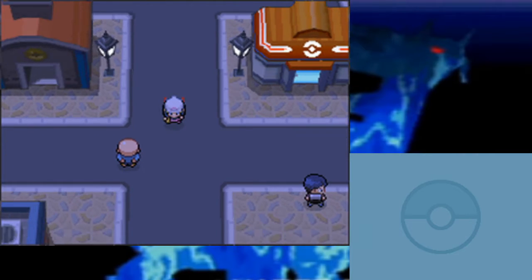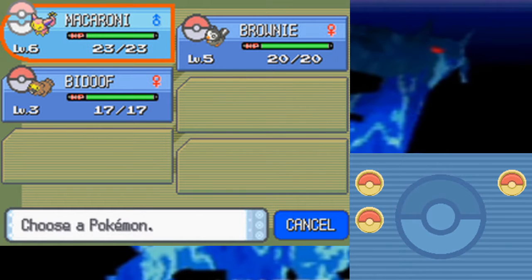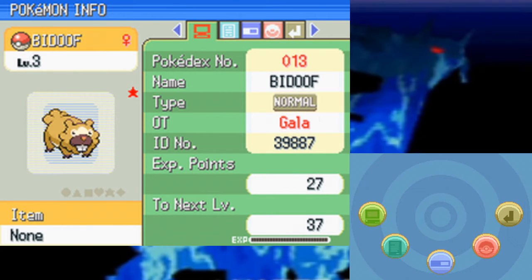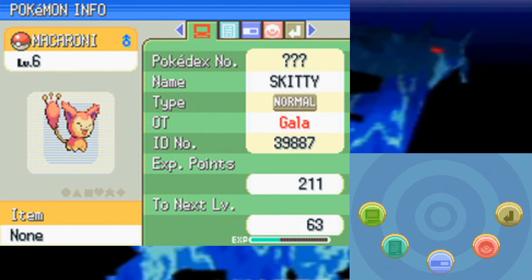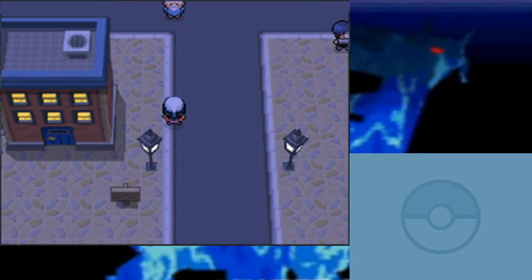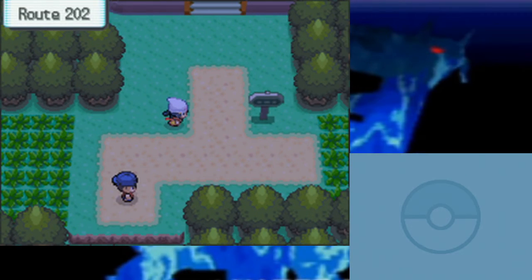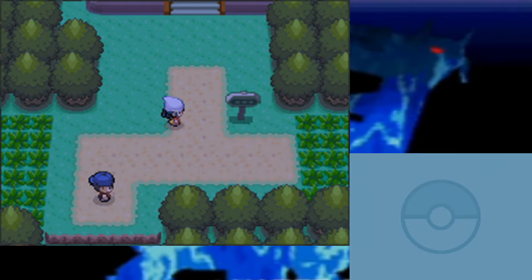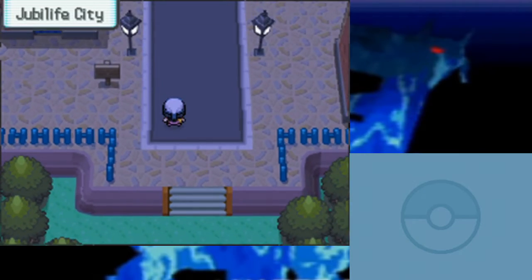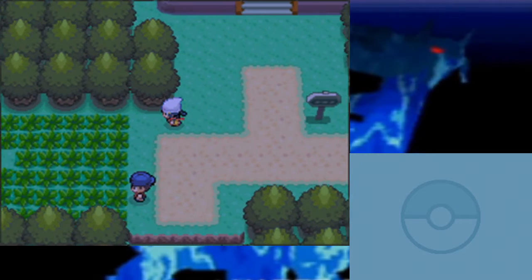Last time, we went up Route 201, received our cat friend, and made some shiny new friends. And today, we are continuing on our adventure in Jubilife City. First things first, I want to find a specific Pokemon. There's one Pokemon that can appear at any time in Platinum, but in Diamond and Pearl I know it appears only in the morning or night.